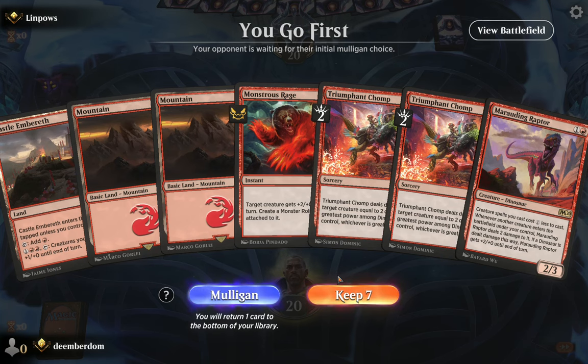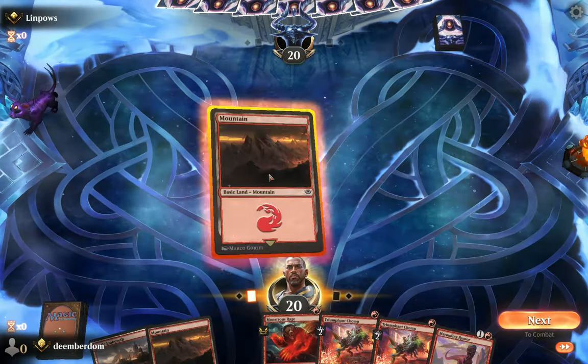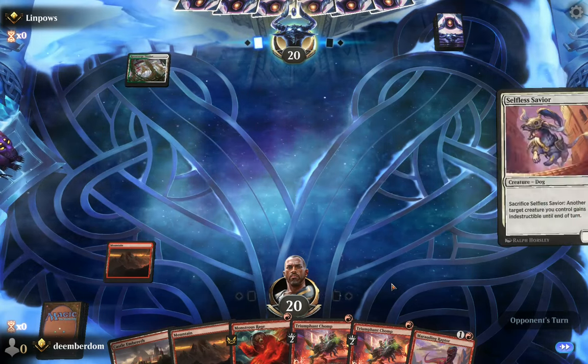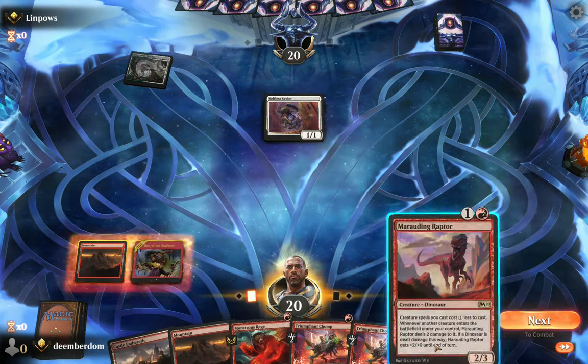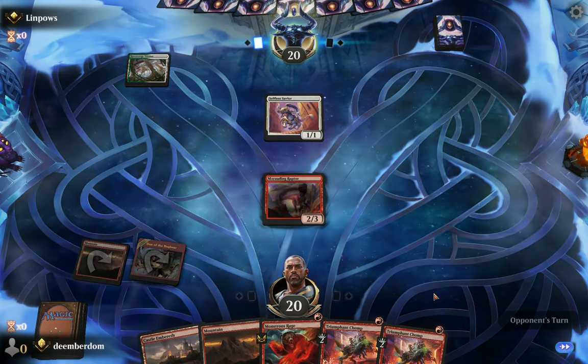This is a tough hand — we only have one creature. We do have some reactive spells, but we'd ideally want a lot more creatures. We do have a cost reduction creature going for us. Alright, Den of the Bugbear — definitely going to play that and play our Marauding Raptor, and just hoping and praying we draw something to go with it.